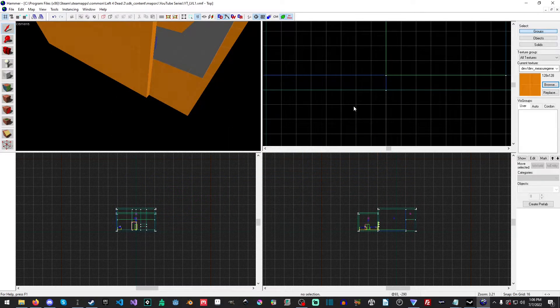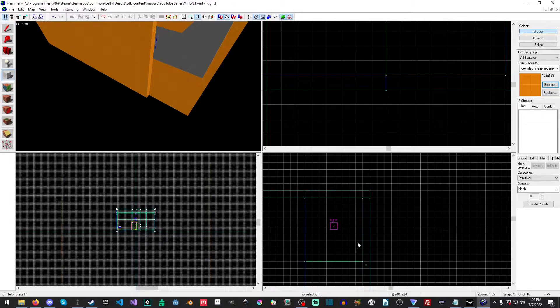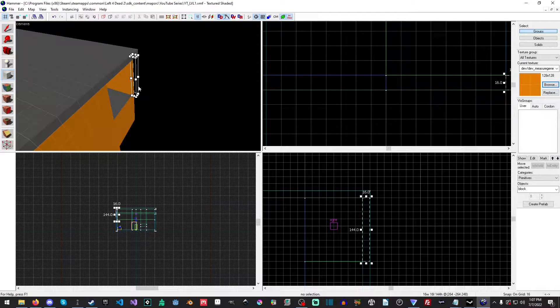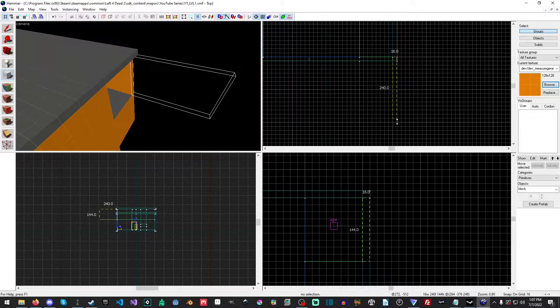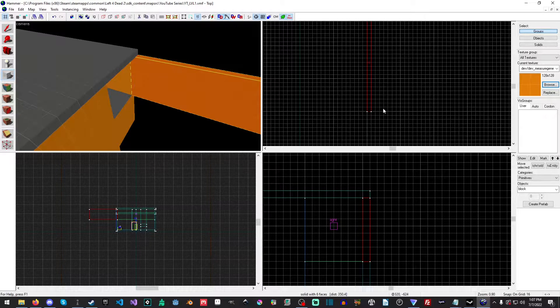We're just going to go to browse and we're going to select our wall. So the first thing we're going to do is hit Shift+B to go into our brush, and we are going to extend our level just a little bit, just so we have a little bit of room to work with. That should be good.